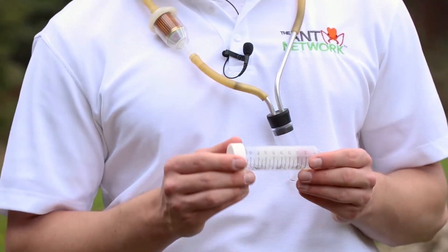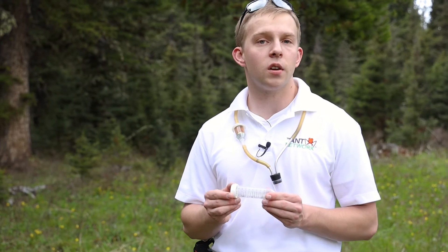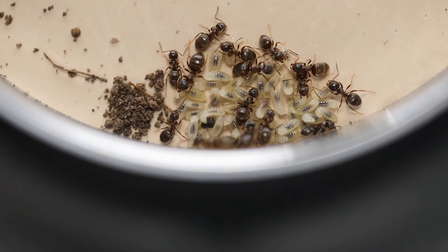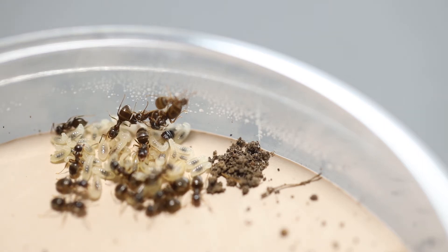Now that we've collected some Laceus workers and some larvae we need to take them back to the lab. Because larvae actually require quite a bit of food resources they're not good for brood boosting small colonies. What I'm actually going to do is place these larvae and the workers into their own formicarium and over the next week or so the larvae will begin to pupate. Once the larvae are pupae then we'll transfer them to the social parasite colony.